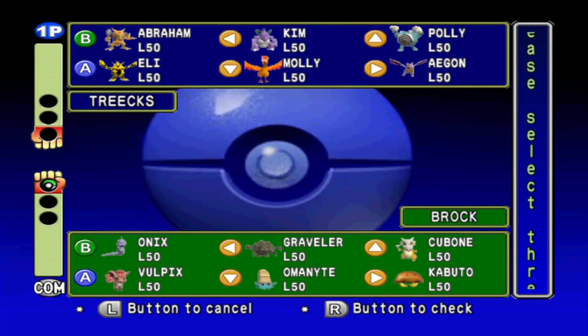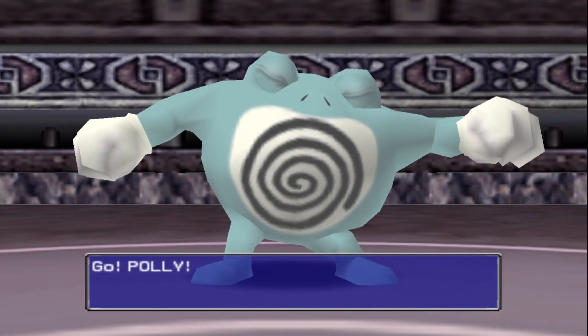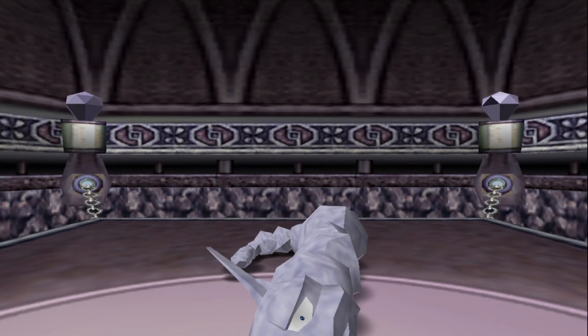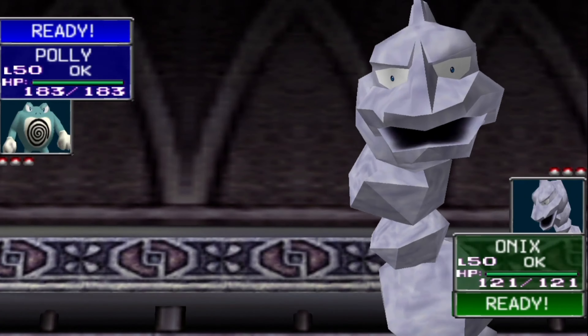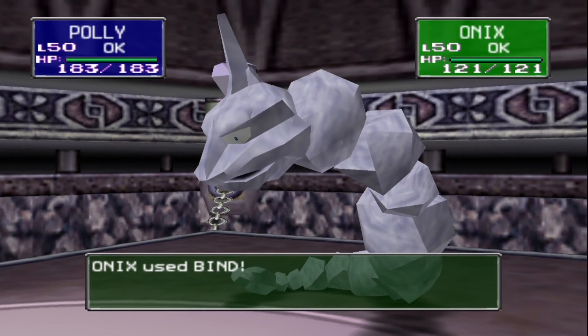So without even looking — Pauly. Let's use Eli against the Fossil Pokemon, and let's give Kim another chance. The next battle is against Brock. Okay, Onix — great way to start. Surf's up, dude. Oh, he's faster. Here's the first move — a minor hit. Okay, I'm going to be stuck in this for a while.